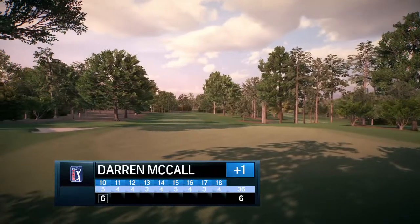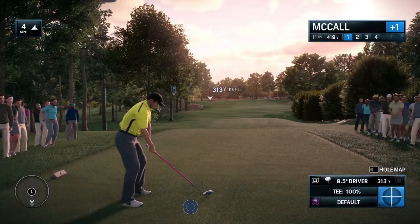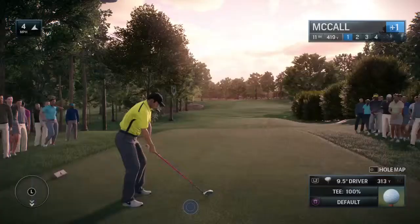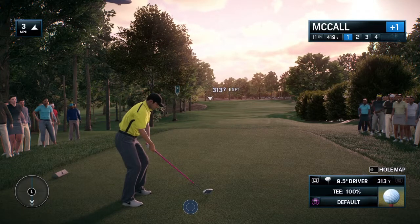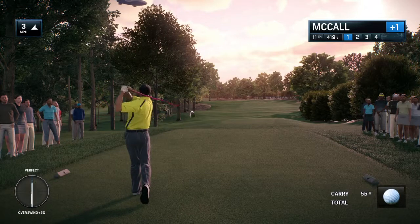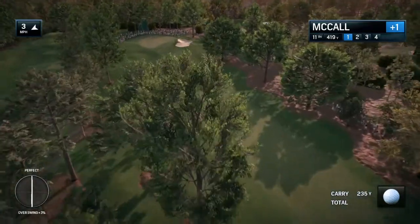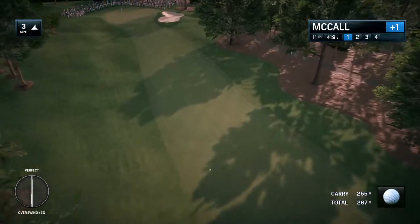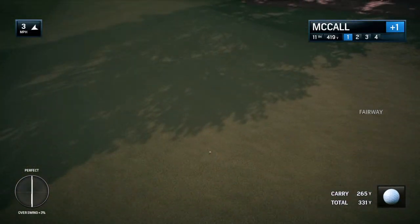Back here at the par 4 11th at Quail Hollow, set to tee off. What's the right game plan here, Frank? There are two options really — that left bunker off the tee is about 265 yards to get it on the fairway, or 308 to 310 yards to carry it. I've seen players just try and carry the bunker and set up a short iron, and I've seen players like Rory McIlroy just try and blast a driver with a hook on it. Both strategies have worked.